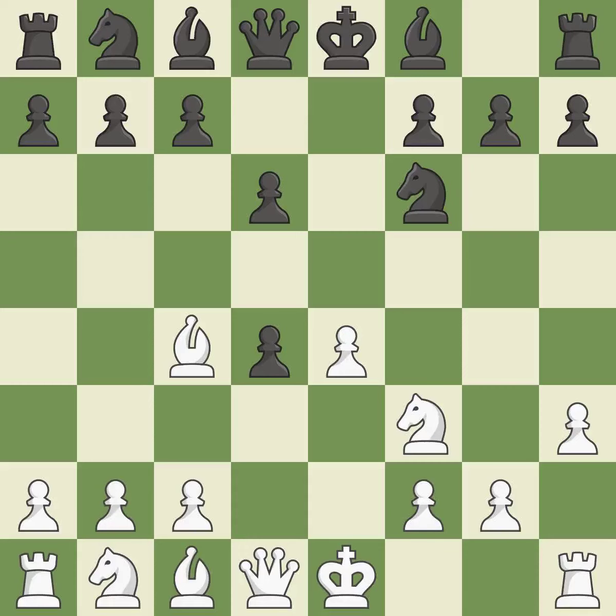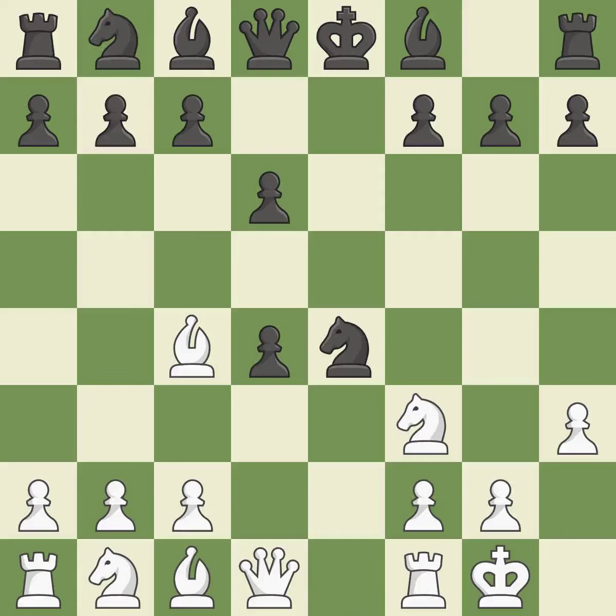This is a missed chance to claim a free pawn — that falls flat. This exchange is fair; it is ideal. Castling gets the king to a safer square, out of the center of the board, while also developing a rook.